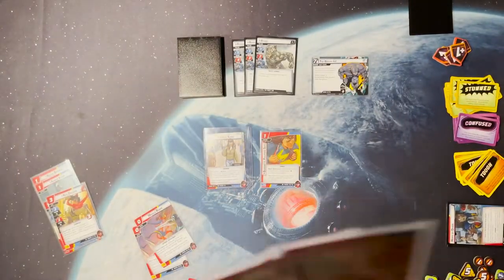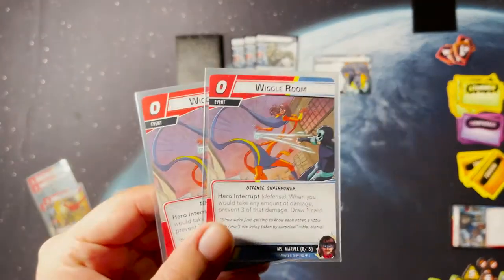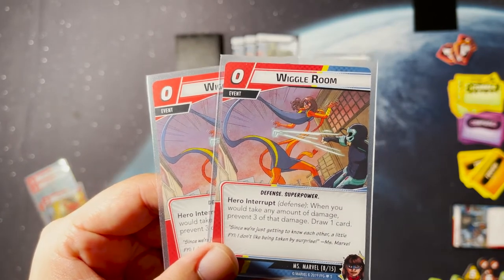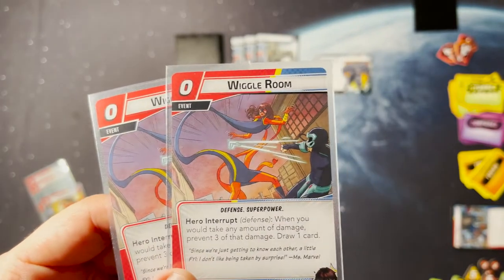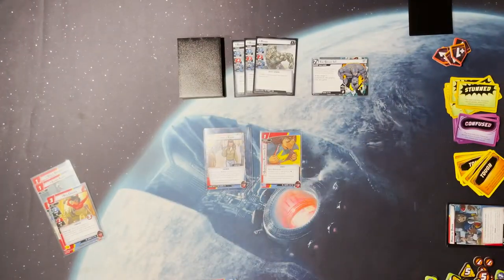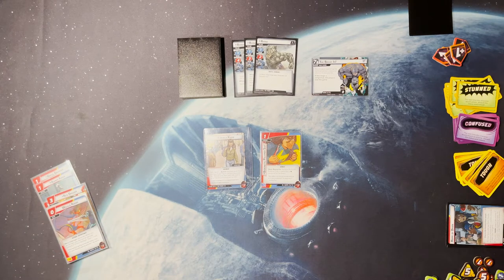Last, she has two copies of Wiggle Room. When you would take any amount of damage, you can prevent three of it and draw a card. If Rhino attacks for three, play Wiggle Room, you avoid all the damage and draw a card to replace it. That's her kit: it's all about events. Knowing that, it's clear you want to go Aggression. But before picking aspect cards, you want to select your basic gray cards first.